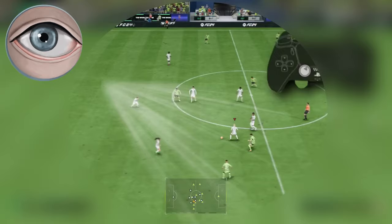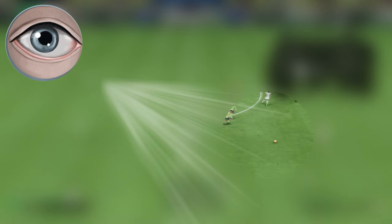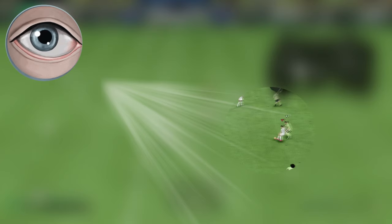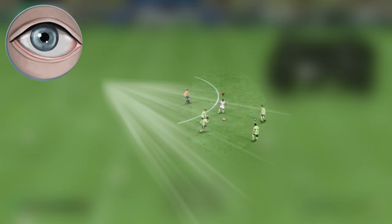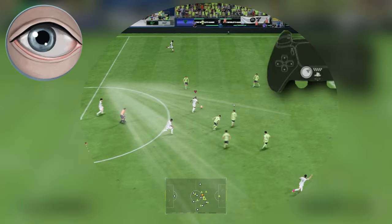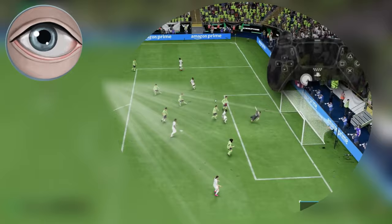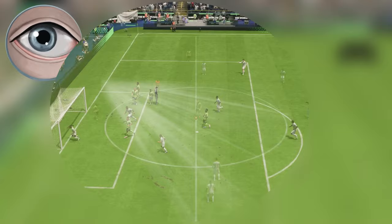First up: tunnel vision in the attack. The biggest issue people have when building up play is not seeing passing options — being too narrow-minded when on the ball. When people are dribbling, they're focusing solely on the ball carrier or on the opponent's defenders. If you focus only on the ball, you won't see what's going on around you, and you'll be susceptible to losing the ball because you may need to pass away to escape a press.